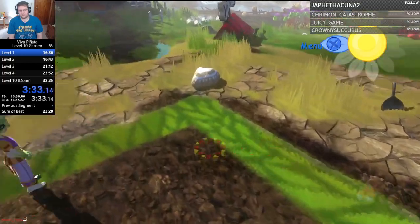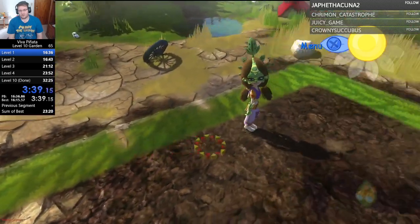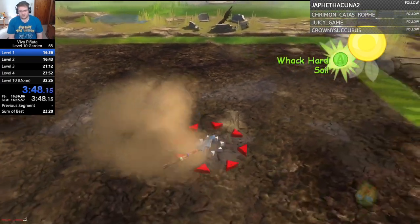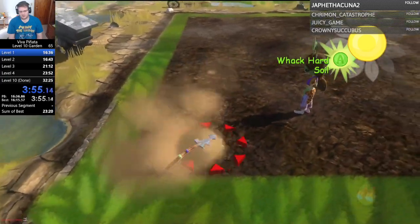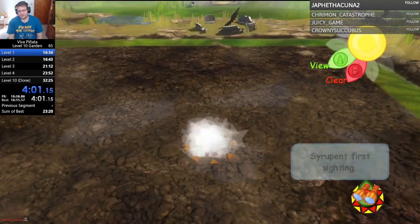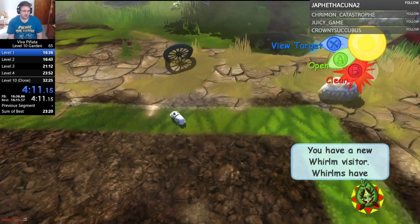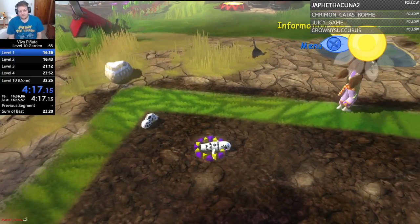Now we're just waiting for our little whirlwind friends to come in. It does not look — there's one. The other one is way over there. This is very bad RNG, so what we're going to do while we wait is just clean up a little bit more. The first time that we would be naming a piñata would be coming up right here after this. Wow, both of them came in at the same time, and that's actually very good.